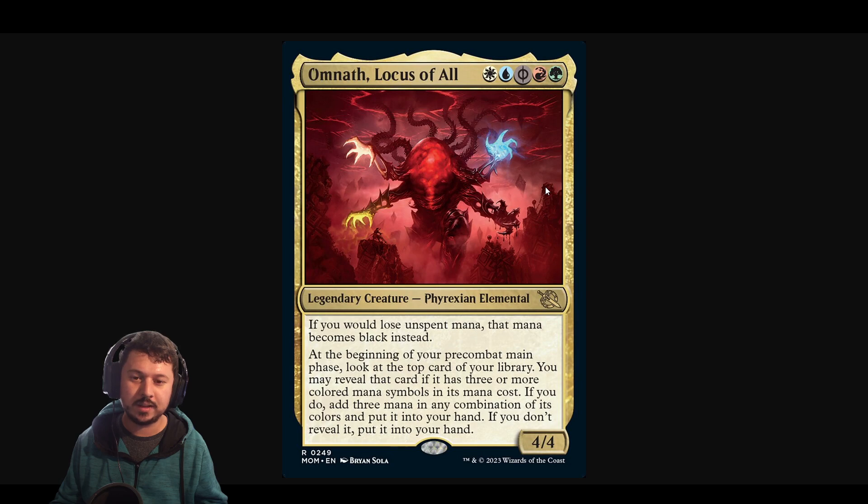In this deck — and I don't think this is going to be a budget commander — I think this is going to receive a lot of attention in the set. If I'm wrong, I'll definitely make a deck around him using charms and three or four converted mana cost spells to just generate value and hopefully flood the board or have a lot of interaction.